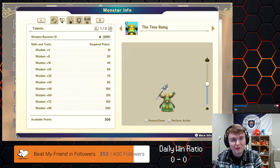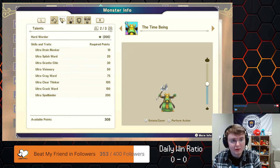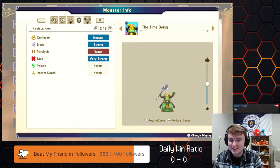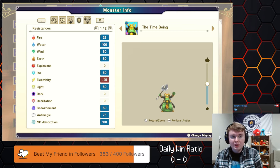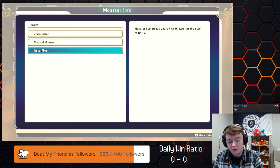Next is the Time Being — this thing is pretty much a mini Cetacean Sorcerer. I have Wisdom Booster 4 on it, Impactor, and Hard Water for stun resist and status resist. It's immune to water and decent on confusion. It is weak to electric which kind of sucks. The big thing is it has Insta Ping — the stat changes are 1.8 times per stage, and having a 1.8 boost on all your spells is pretty insane unless it gets wiped.